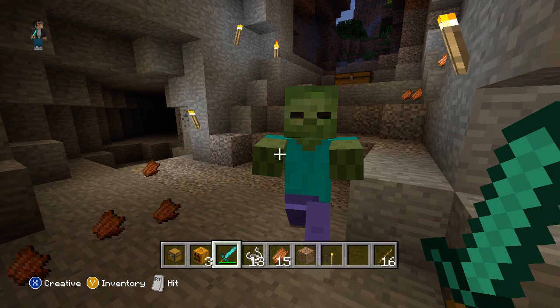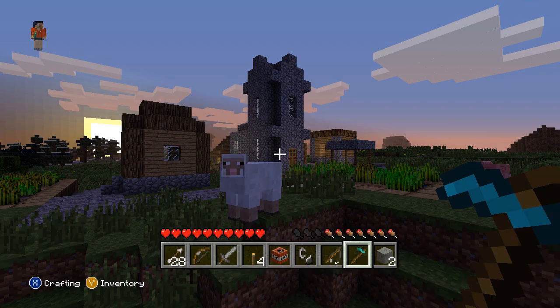Today's video is about Minecraft Xbox 360 creative mode, which is near enough complete — they're just running tests to make sure everything works. You'll see a lot of images: food, villages, strongholds, ravines, abandoned mine shafts, rivers, stone brick, new chests, and the creative menu.